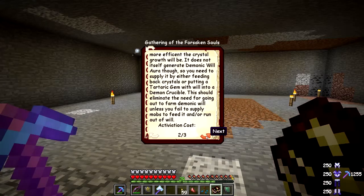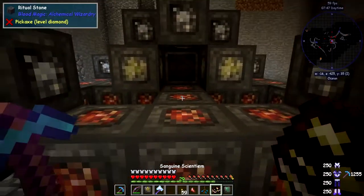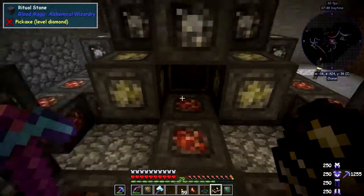It does not generate demonic will on its own — that's the important 'or' there. You need to supply it by feeding back crystals or putting a tartaric gem into a demon crystal ball. This should eliminate the need for going through a demonic farm. What we can do is put demon crystallizers down below the crystal clusters.